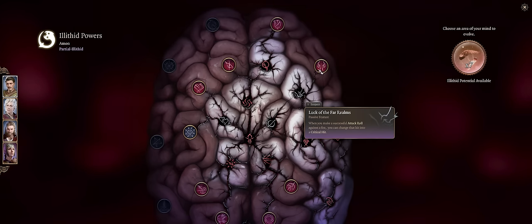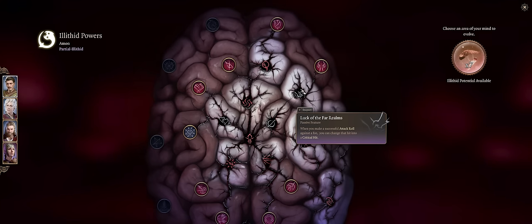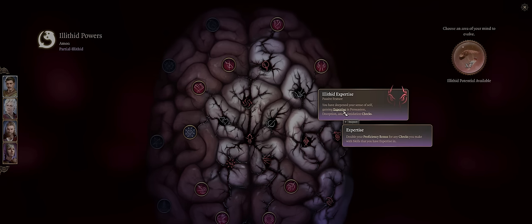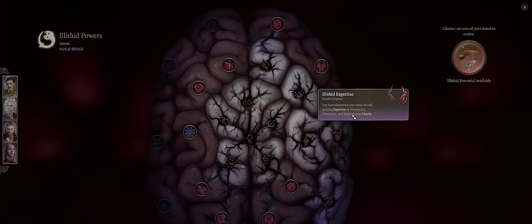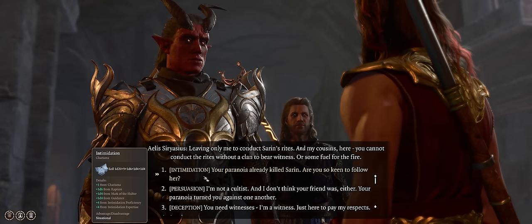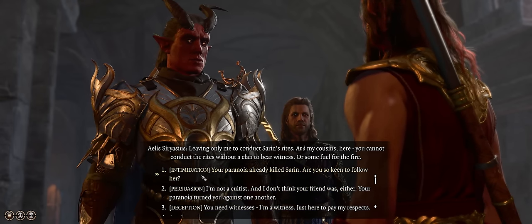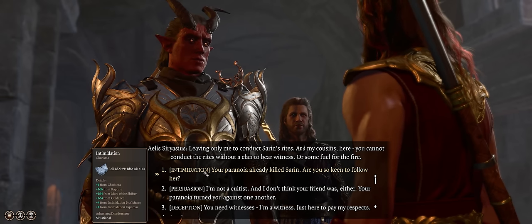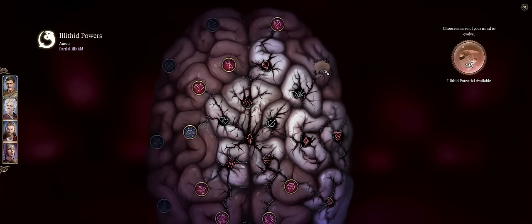Illithid Expertise is another favorite of mine — plus you'll always have it unlocked if you grab Favorable Beginnings and Luck of the Far Realms. What it does is grant you expertise in all of the main dialogue skill checks: Persuasion, Deception, and Intimidation. By just having this and other bonuses like Favorable Beginnings and the Guidance spell, you'll be able to easily make any dialogue check late game, even if you absolutely dumped your Charisma. It's that good — and who doesn't want to make dialogue checks?